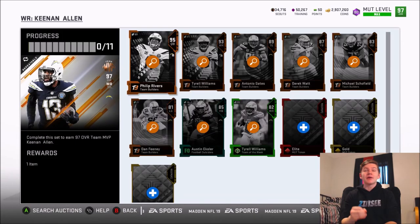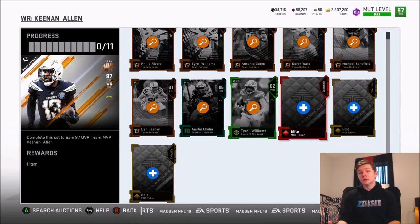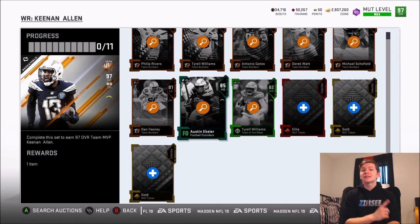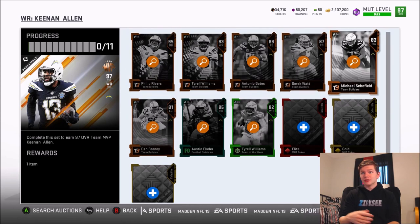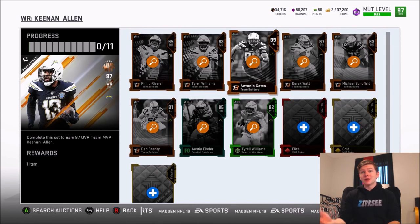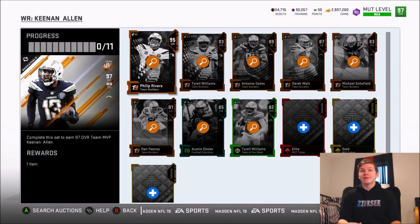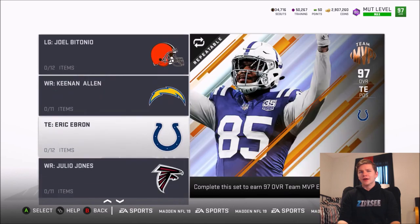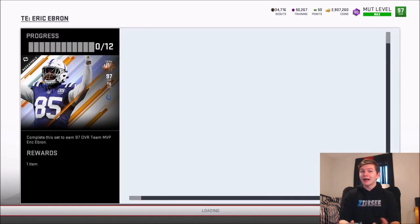The two new offensive MVPs are Keenan Allen and Eric Ebron. For the set it's only one elite token and two gold tokens. You need the Tyler Williams Team of the Week, Austin Eckler Football Outsider, and then the team builder players — Antonio Gates finally gets his upgrade and Philip Rivers also gets his upgrade up to a 95 overall.